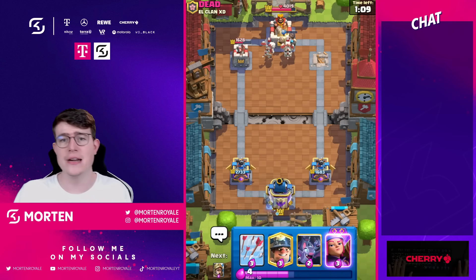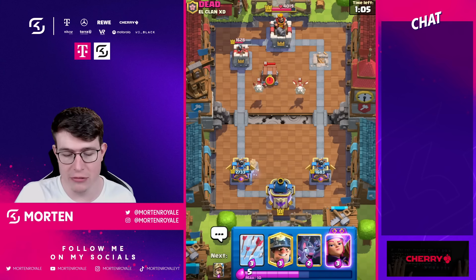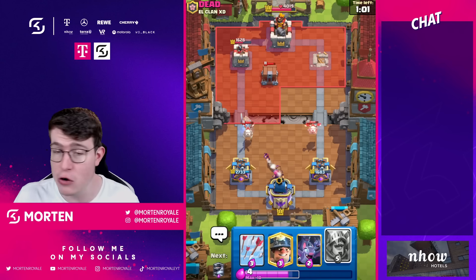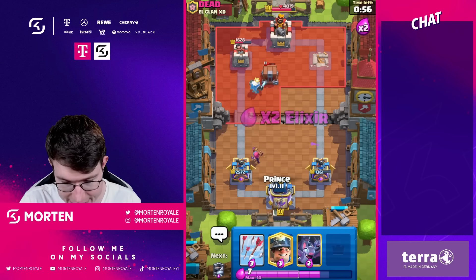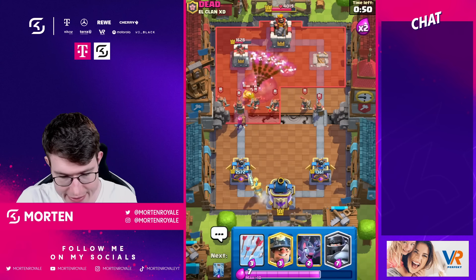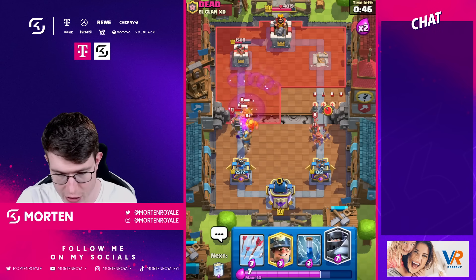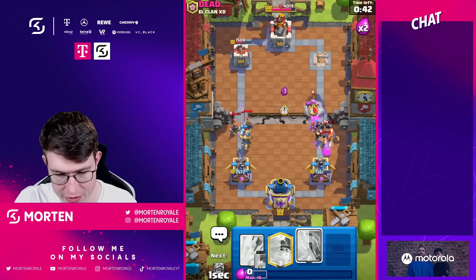In this situation when you're already up on tower damage, just play as defensively as you can and control the game. There's no need to overwhelm with magnet as long as you're up on tower damage. Prince is coming down — this is what I'm talking about. I don't want to go for my mega knight yet. I'll go ghost in case he goes in for mother witch.